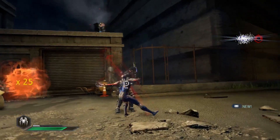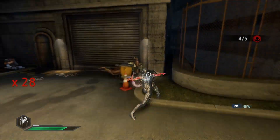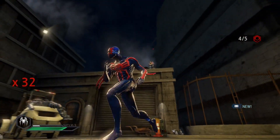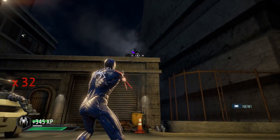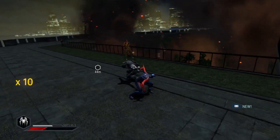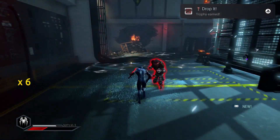We then head over to Ravencroft after hearing news about Cassidy. On arriving, it's all-out war between criminals and the forces already there. Here we earn a few combat-related trophies in quick succession: the first for breaking 20 body armours, then for defeating 300 enemies, and finally for disarming 50 enemies, earning the Drop It trophy.